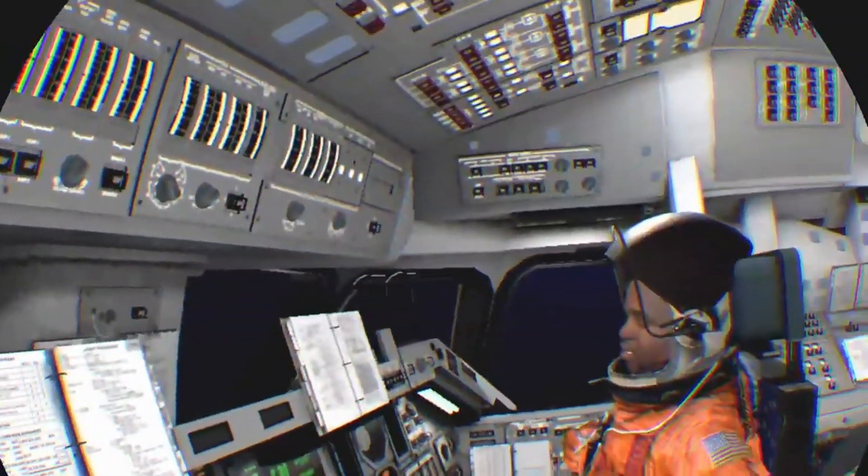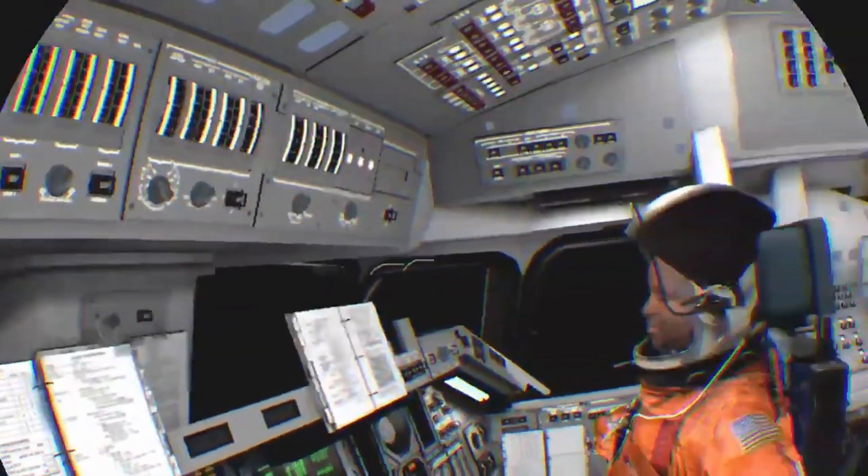Well, that was interesting. All systems continuing to perform. Velocity now 6,200 feet per second, downrange 100 nautical miles. The Environmental Systems Officer reports that FESS — the Flash Evaporator System that provides cooling to Discovery's systems — is operating well.